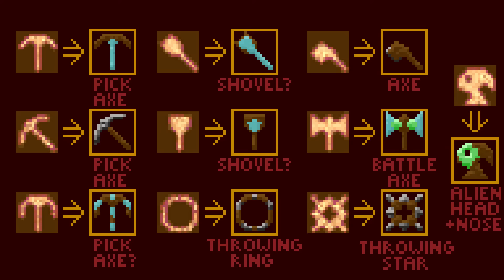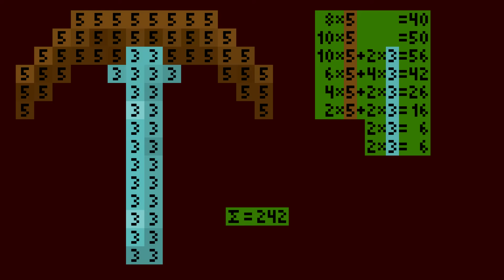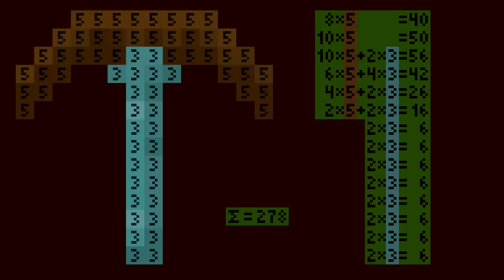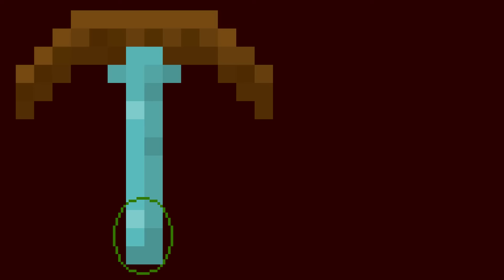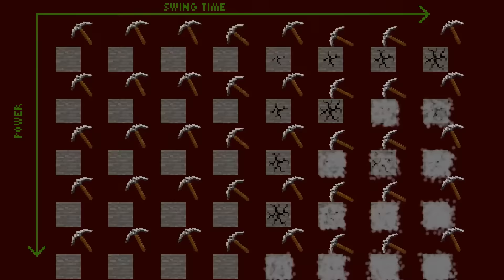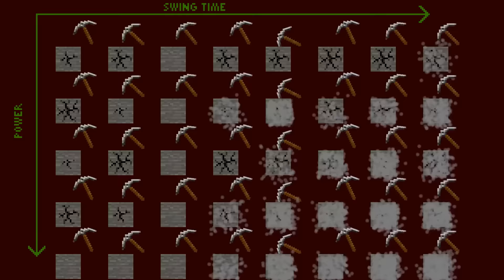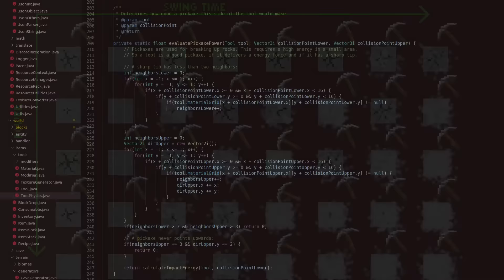With the tech just done, I only need to add some seemingly realistic tool properties. Simple properties like mass, durability, and moment of inertia are easily calculated by summing them up over all pixels of the texture. Preparing for future animations, I'm also determining the handle position by detecting a specific crafting pattern in the bottom-most row of the crafting grid. For the efficiency calculation, I decided to use two properties: the swing time — the time between two consecutive hits on a block — and the power, which determines how much damage is done per hit.